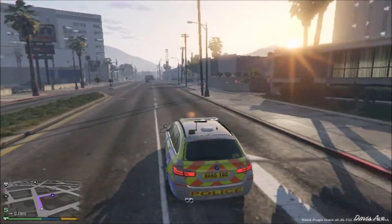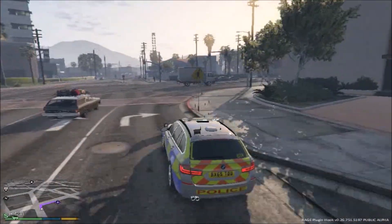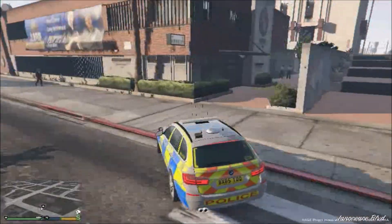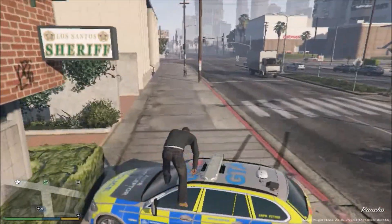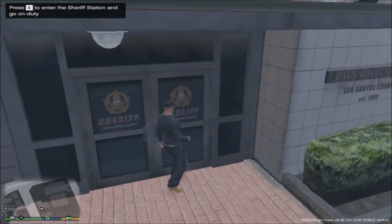There we are. Go to the police station. Hit the hedge — why not have a collision with the hedge on the way? Go up to the doors. Hit E.